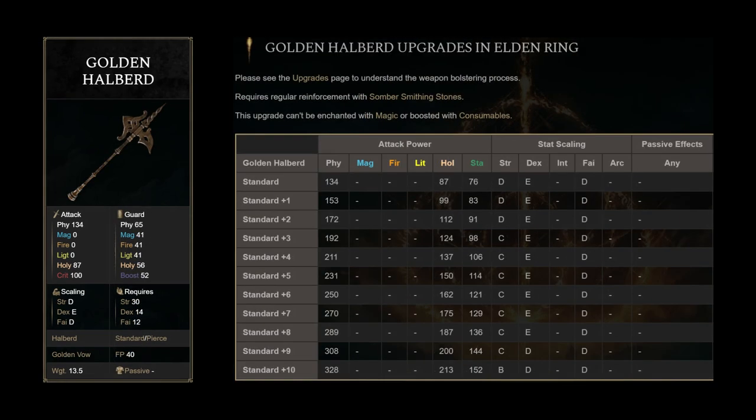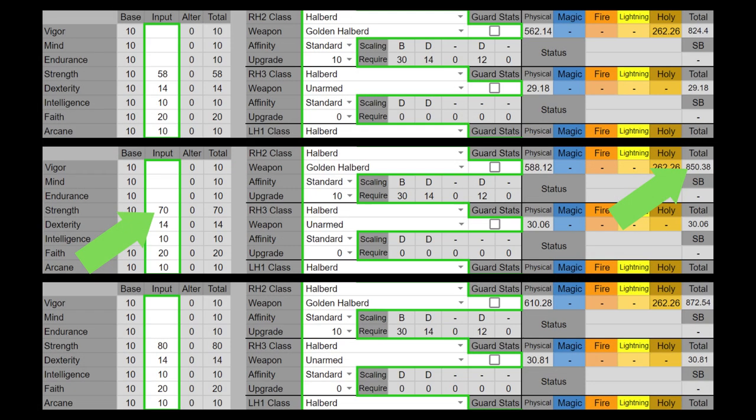The Golden Halberd is also a strength-based weapon that actually hosts a ridiculous amount of attack. It is split scaling, but even then, 850 AR is quite ridiculous. This thing actually deals more damage than the 80 strength heavy Knight Rider's with the 70 strength and 20 faith stat distribution. And because it scales to more attributes, for PvE, when you push stats even higher, this thing can host a ridiculous amount of raw damage.